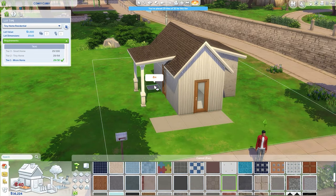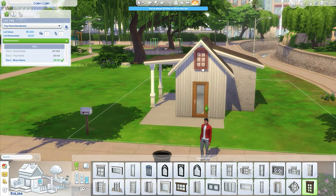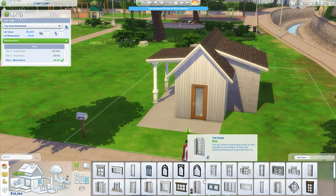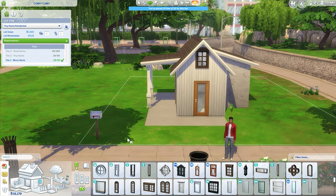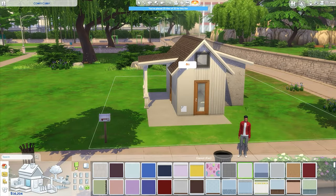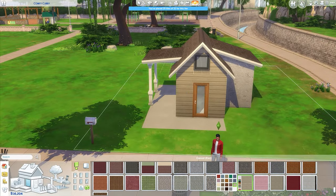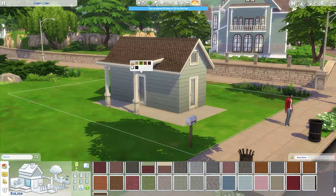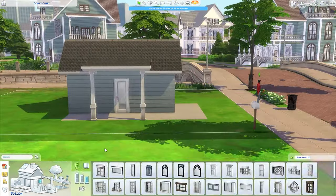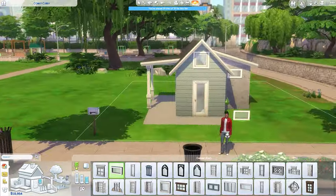In addition to being a micro home, I thought it would be fun to do this one as a base game only build. In the last video I asked you guys what kind of builds you'd like to see, and a few people said micro homes and a few said base game builds, so I figured I'd try to combine them. This build uses only base game items, wallpapers, all that kind of stuff — so if you only have the base game you'll be able to download it. It's already up on the gallery; you can search me on Origin as simply savannah_yt.